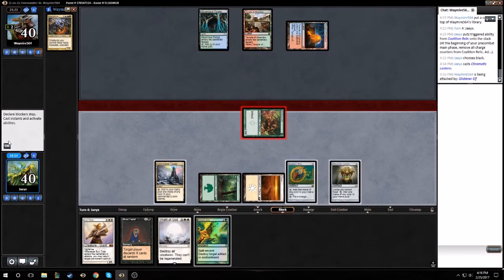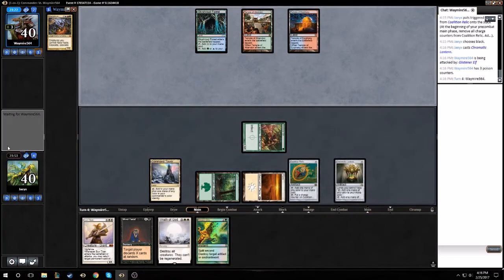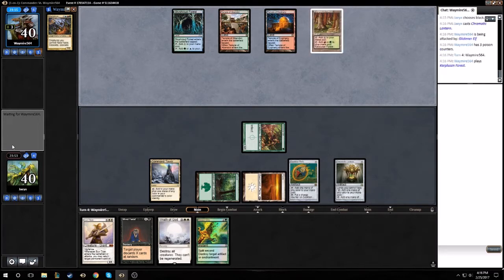Let's get another poison counter in there and we'll leave Frozen Grip up. Oh, there's a normal pain land — opponent's got all kinds of lands over there.